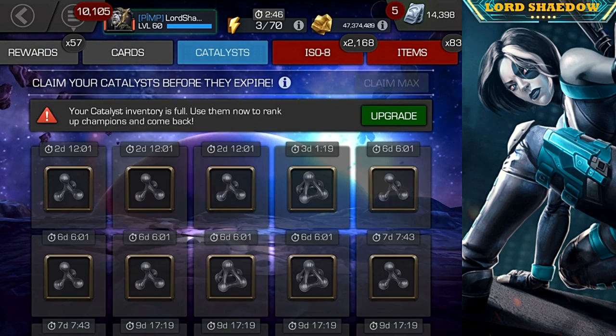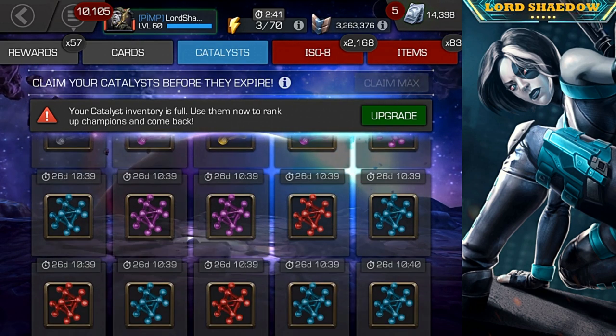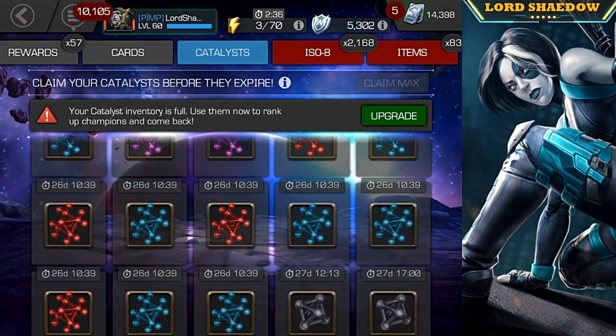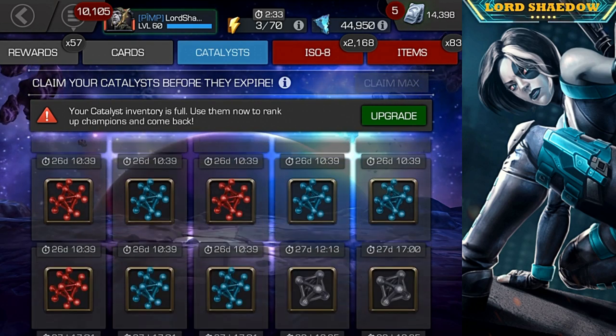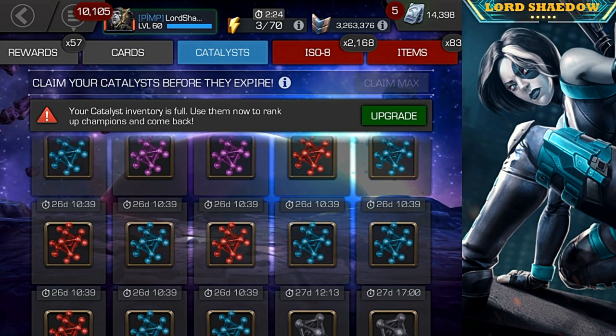I could always save it but I have so many class Catalysts — I'm gonna rank somebody up using those. Let me show you guys in my overflow — I've got three Mystics, a bunch of Cosmic and Skill. If I don't start using those — yes I have 26 days — but I plan out in advance what I'm going to do.